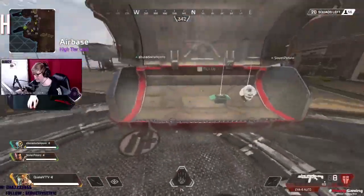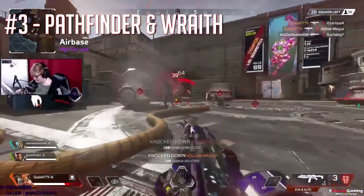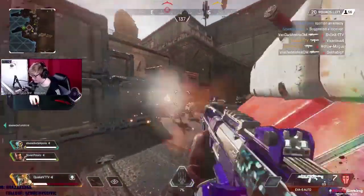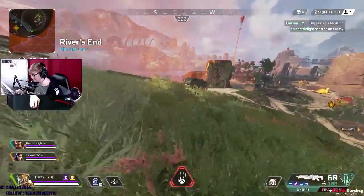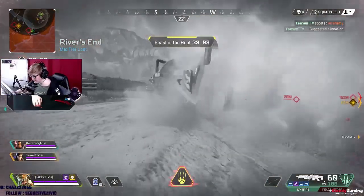At number three we have Pathfinder and Wraith. I like to call this the ultimate mobility composition. If you use these two together on the same team, you're going to be flying around the map at the speed of sound, combining Pathfinder's ultimate zipline with Wraith's portal.